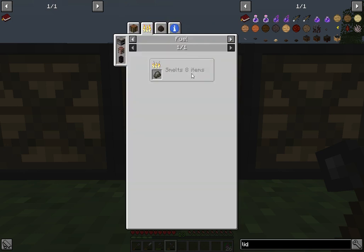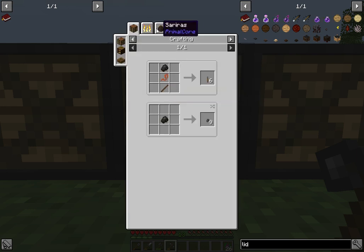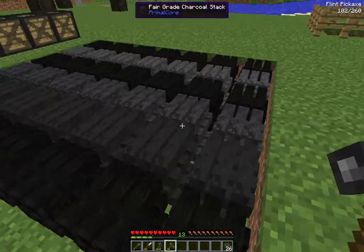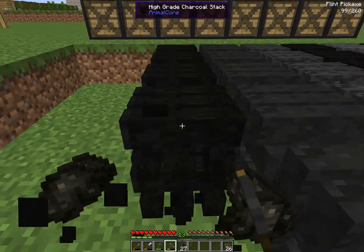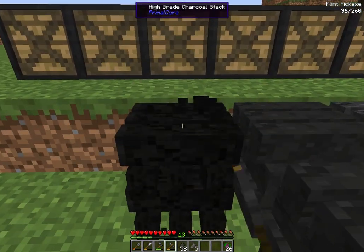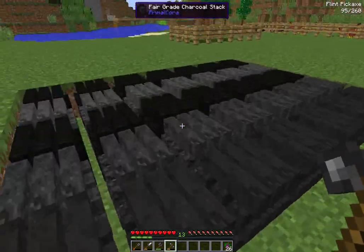Let's look at what each grade does as a fuel: fair grade smelts 8 items, good grade smelts 10 items, high grade smelts 12 items. Now we'll look at a high grade charcoal stack and notice quite a bit of difference - we get all this high grade, over a stack, with just a few stacks here, which is really good.